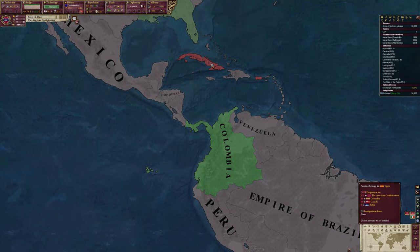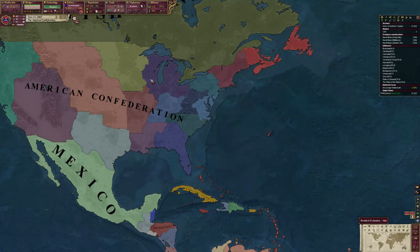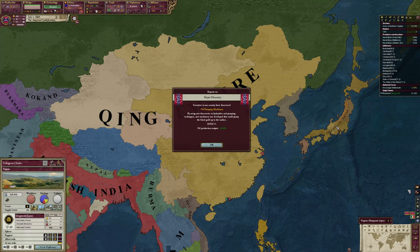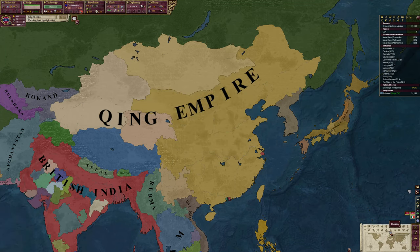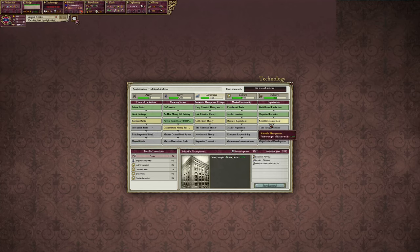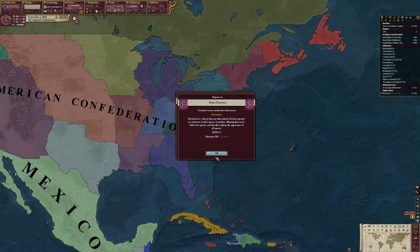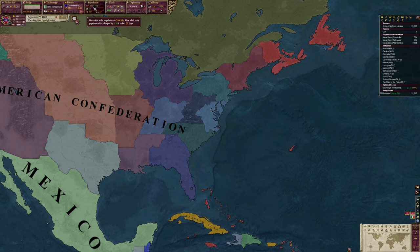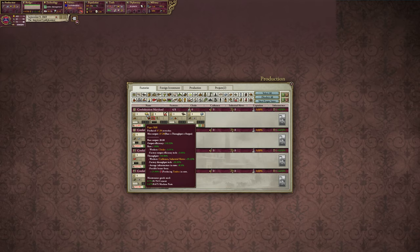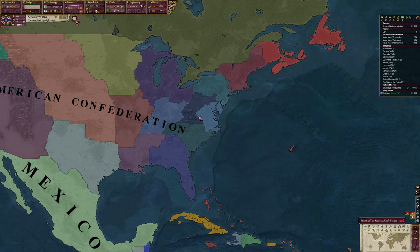We're going to get about 800 immigration - there's not a whole lot of immigration happening right now; it does increase later in the game. Factory output efficiency is what we want to grab from commerce techs. Output efficiency is a hard increase on how much the factory actually produces - it doesn't change how much you put in, unlike throughput which makes your factories produce more in general by taking in more resources. Output efficiency is a little bit better.